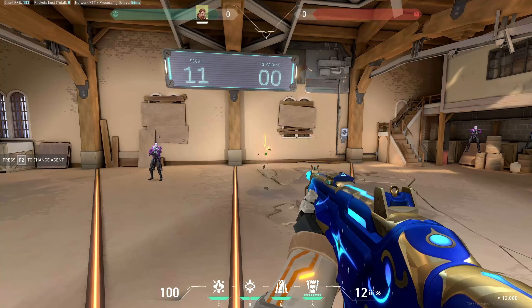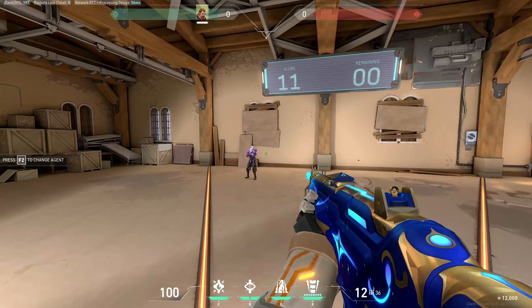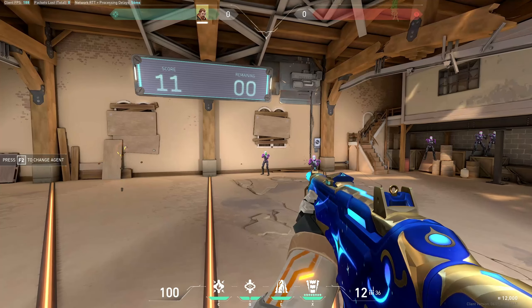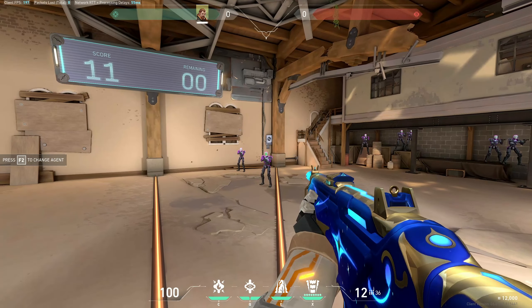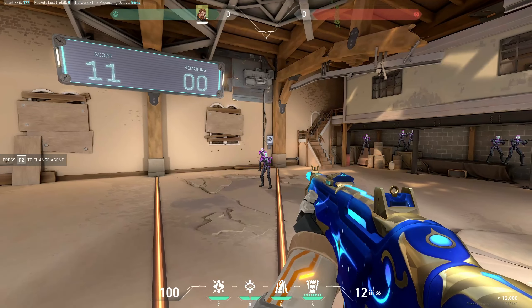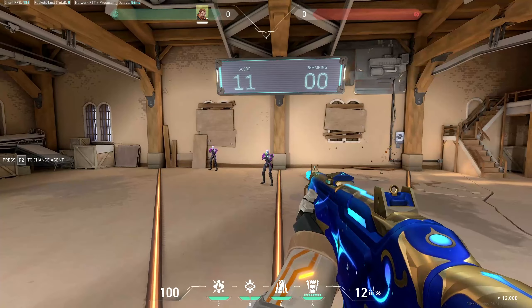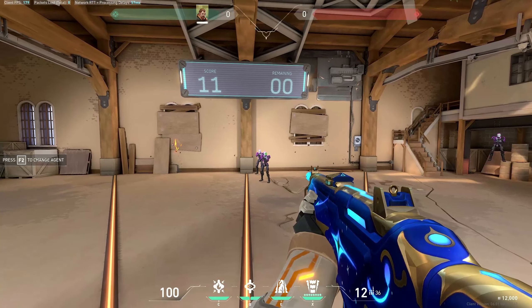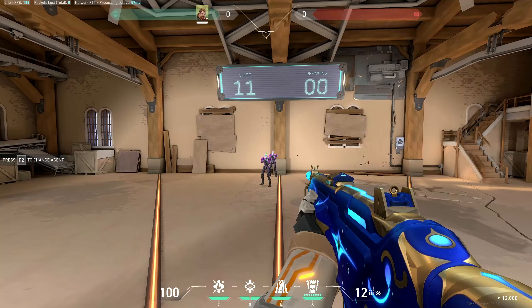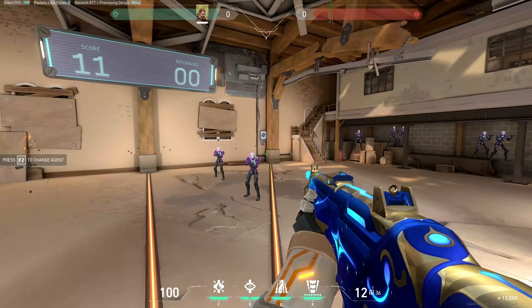Instinct training: you're going to line up a shot, take a shot. Every time you get a kill, flick to the next target, adjust, and shoot. Flick, adjust, shoot — just keep doing that. The point is that you're going to get 100% accuracy and you're going to be building both muscle memory and training your instinct to hit the head. Once you feel like you're getting into the groove, you can start going a little bit faster, but the point is 100% accuracy.